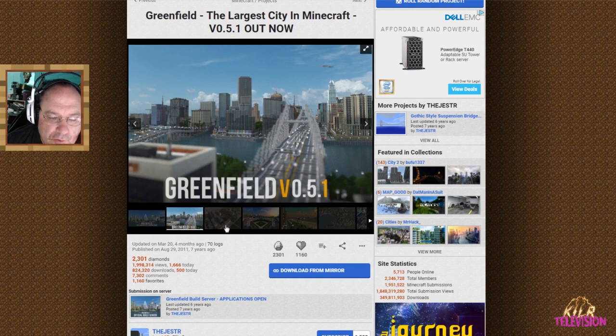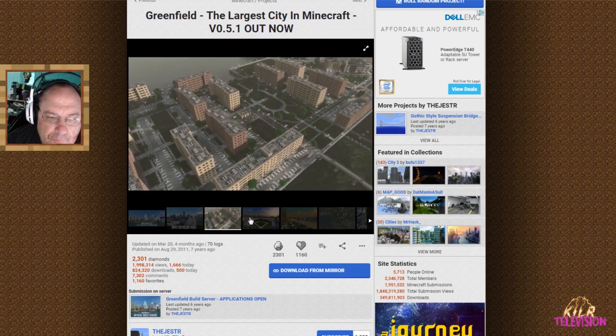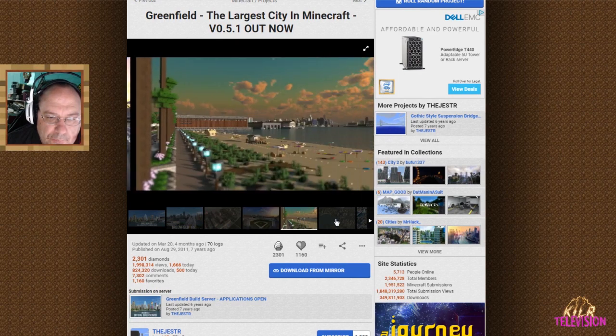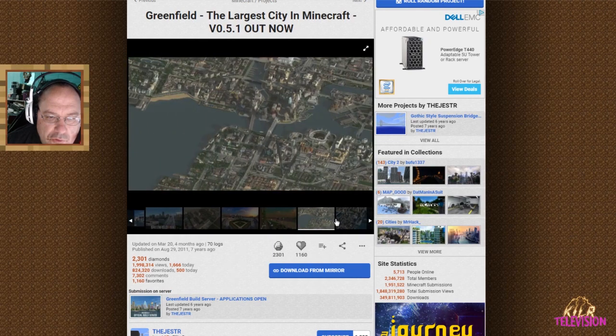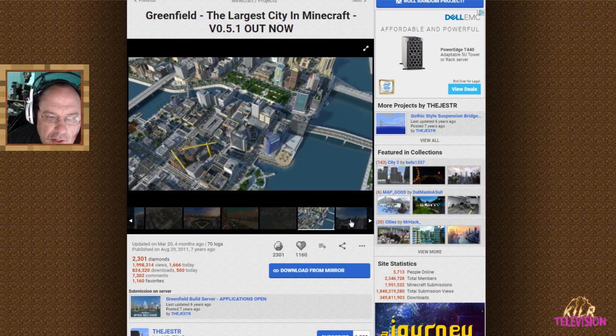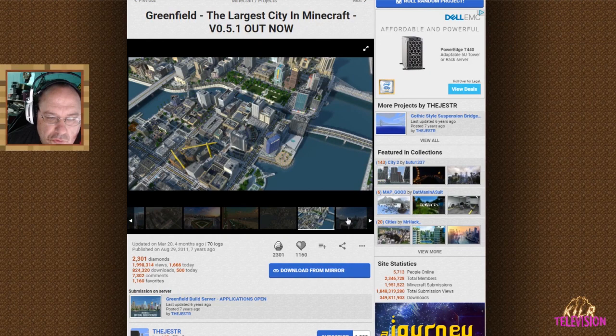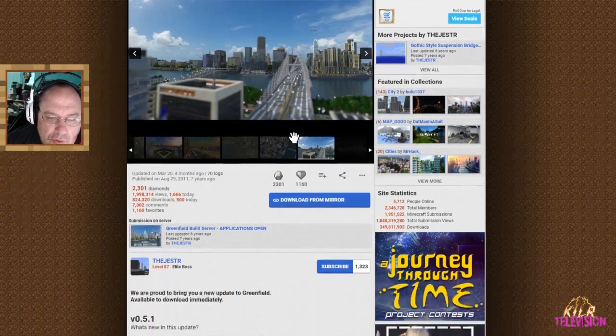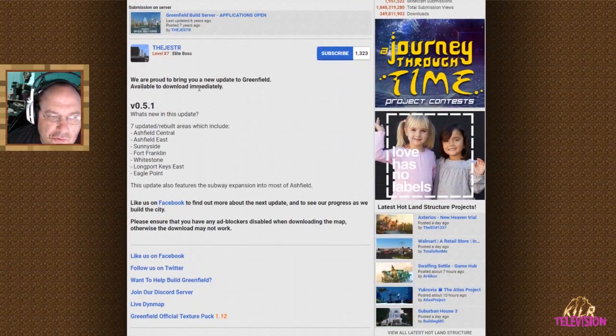So here you go. This is Greenfield version 0.5.1. Look at this — a ballpark. It also has a custom texture pack along with it, so you want to be sure to install that. It's compatible with version 1.12.2. Isn't this going to look fantastic with the aquatic update? There's some pictures. This is done by the Jester, who's a level 87 elite boss.